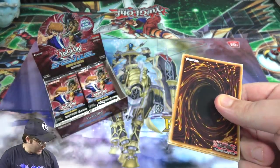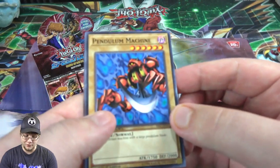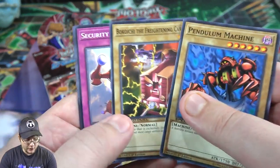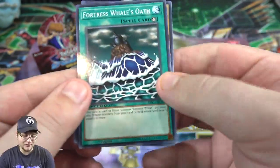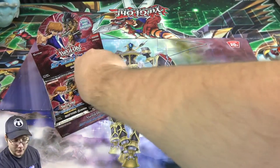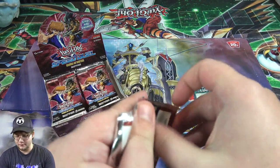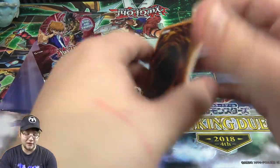Remember, you are not guaranteed a holo and you do not get rares in this set - it is only commons, supers, and ultra rares. So first pack: Pendulum Machine, Bakoichi - that's kind of cool - and Fortress Wells Oath, which is even the ritual spell for Fortress Well. That was actually an old tournament pack card that is still pretty expensive because it was only in tournament packs. A lot of nostalgia there.